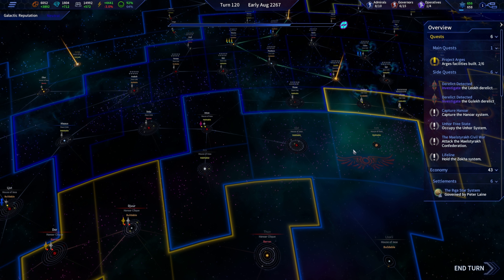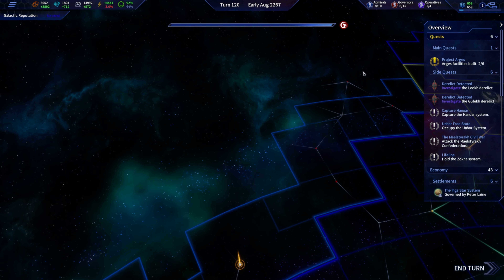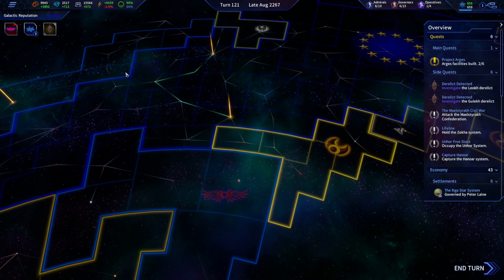I hope the Anoa clan don't decide to suddenly turn on us as soon as we get Hanora down — we're going to be in a bad spot if they do. I'm curious whether we should do something about it, because there are going to be a couple of colonizable areas up here we should probably focus on too.